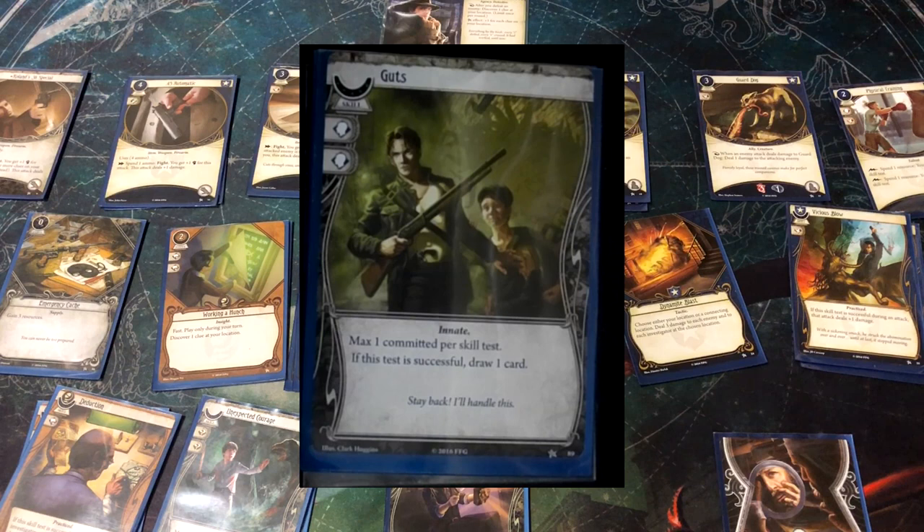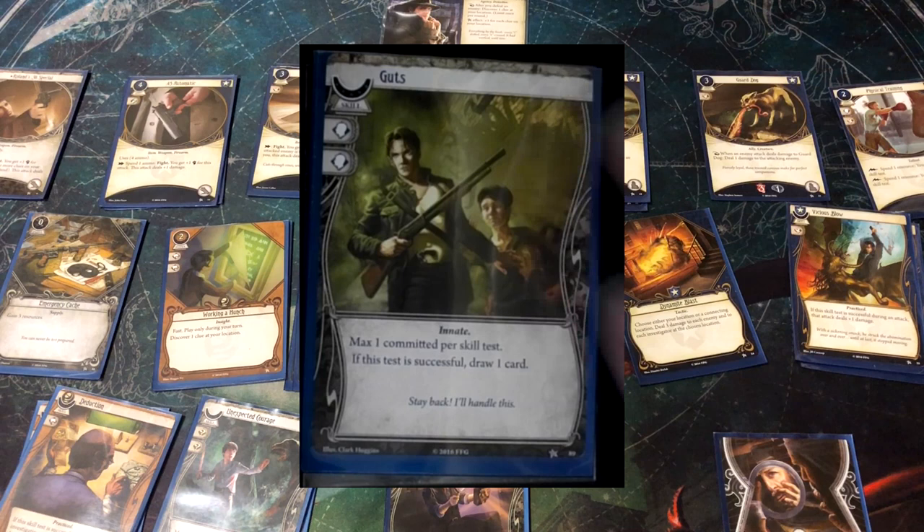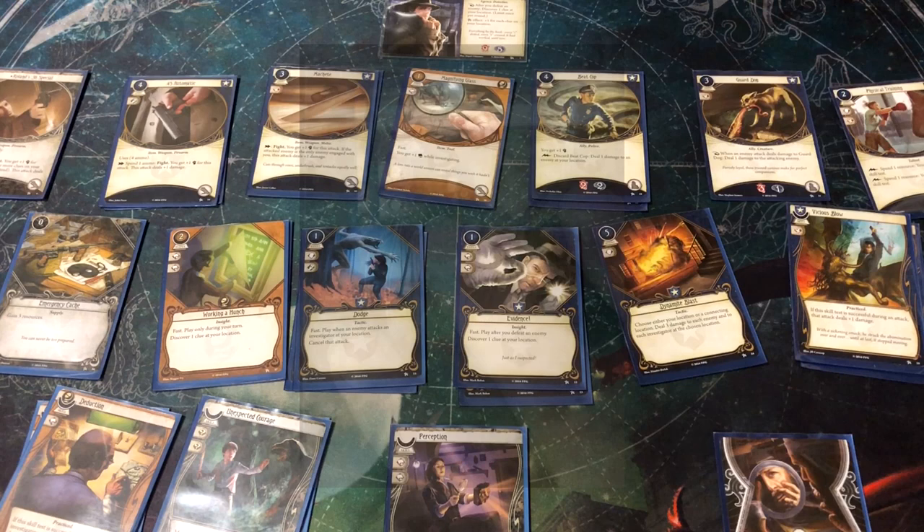Guts is the same as Perception but for Willpower. Max one committed per test, and if successful, draw one card. This is a card you should consider in a lot of decks — at least early on you need to beat Willpower tests. With Roland at only three, committing Guts gets him up to five, which is pretty good. The game will always be testing your Willpower, always doing bad things if you fail. Of all the skill card cantrips, Guts is probably the most useful.